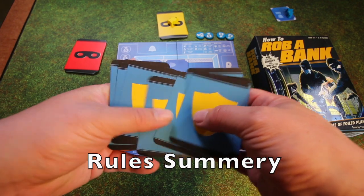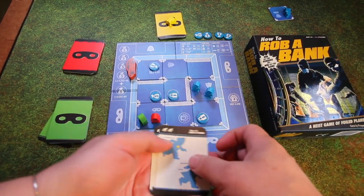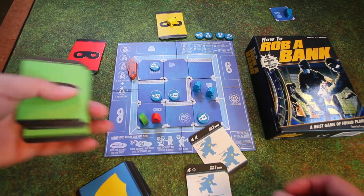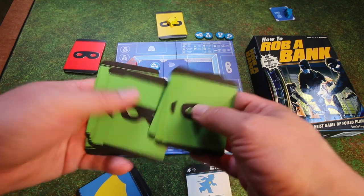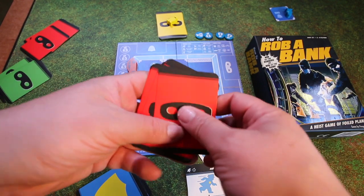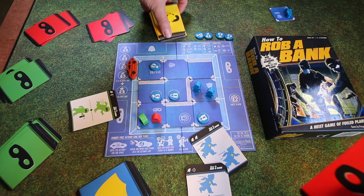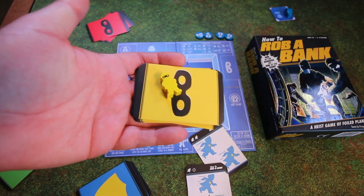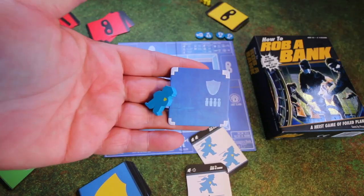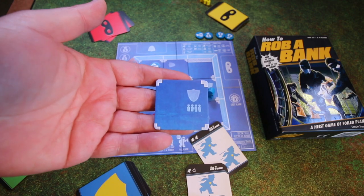Each player picks five of their eight cards and lays them out one at a time. The cops go first, then every robber player does the same. In a two-player game you control at least two robbers — there are always at least two burglars. In a four-player game you can add another criminal and swap out a tile, pulling out an extra policeman too.